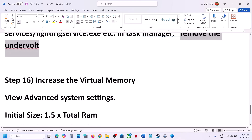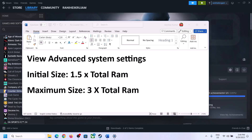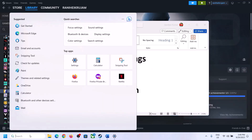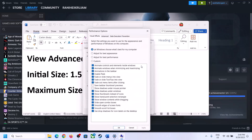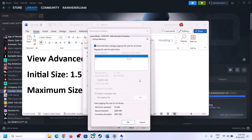The next step is to increase the virtual memory. Type View Advanced System Settings in the Windows search box and click on it. Click the first Settings button, go to the Advanced tab, and click on Change. Uncheck the box that says Automatically Manage Paging File Size for All Drives, and select the drive where the game is installed.